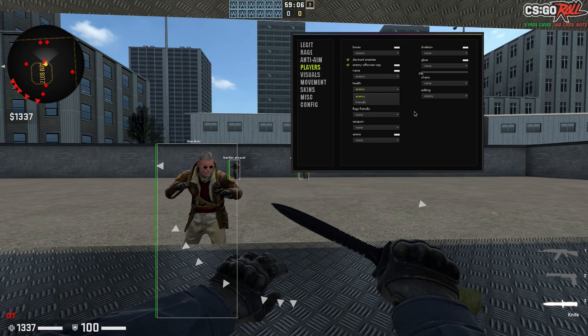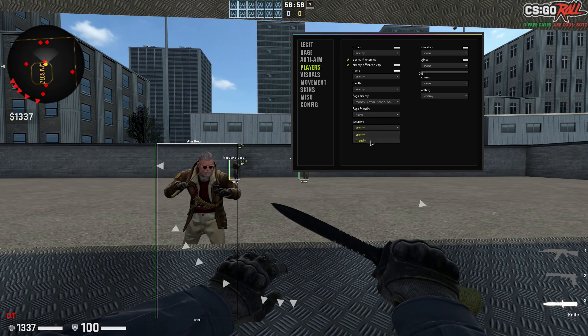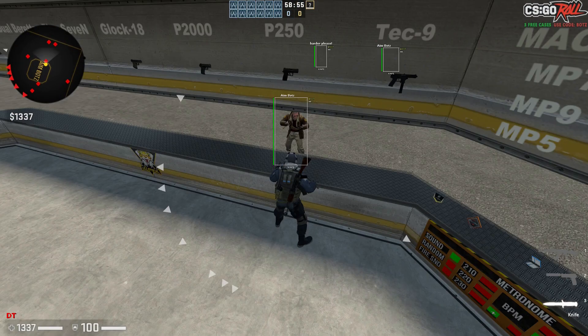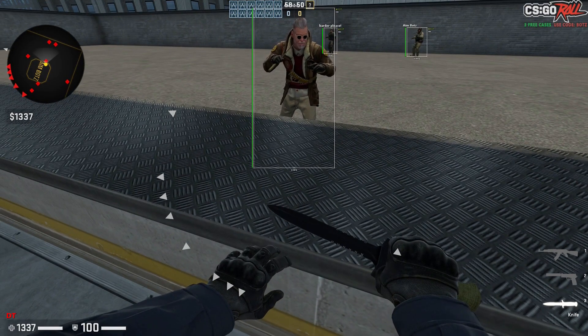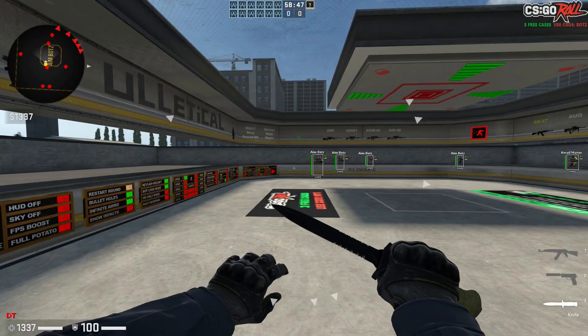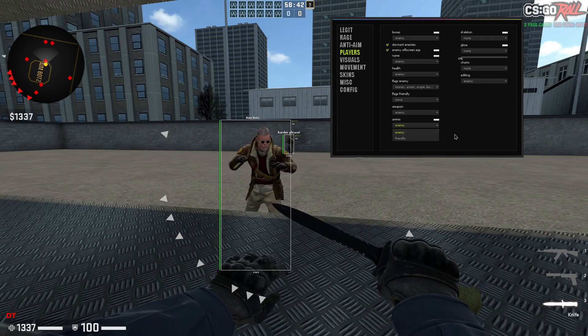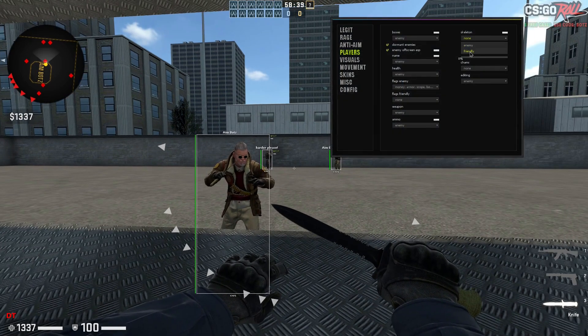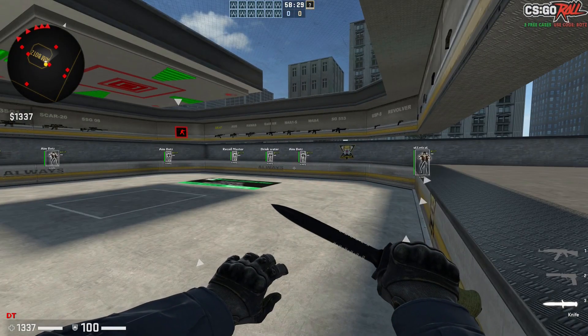Name, health, flags, humanity, bomb, extended — that's the extended flags for friendlies. Weapons, and I would like to see icons — the font is easy enough to read, but icons are a lot easier. Now you've got ammo — of course they have knives out. Skeleton, glow — you can change the glow amount, about 43 is quite nice.